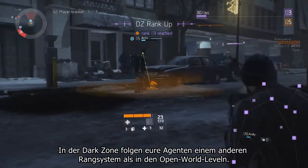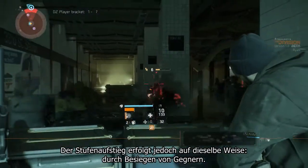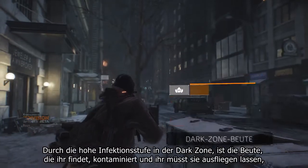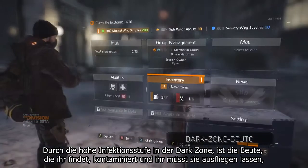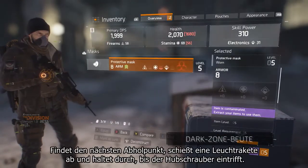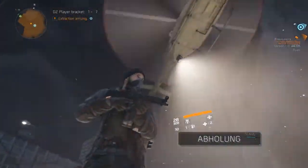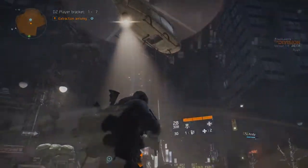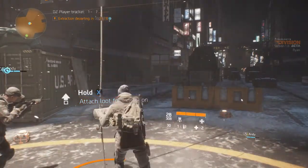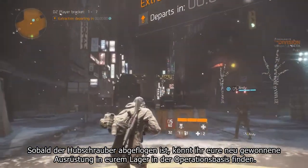In the Dark Zone your agent follows a separate ranking system from the open world character levels. You'll level up in the same way though, by defeating enemies. Since the contagion level in the Dark Zone is high, the loot that you find is contaminated and you need to get it extracted before being able to use it. Find the nearest extraction point, shoot a flare, and hold tight until the helicopter arrives. Then attach your loot bag onto the rope. Once the helicopter leaves, you will be able to access your newly acquired gear from the stash in the base of operations.